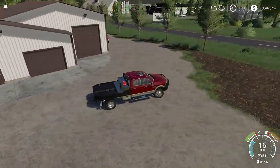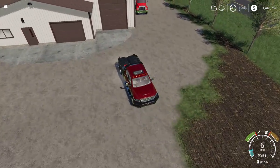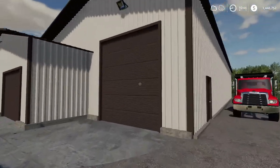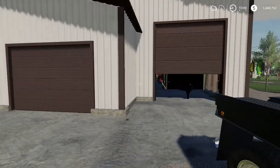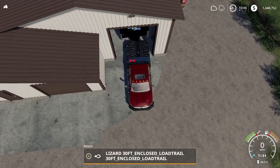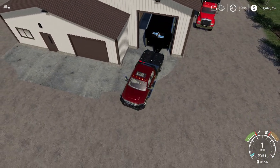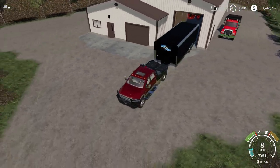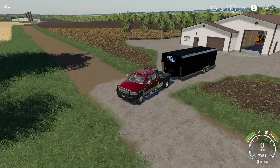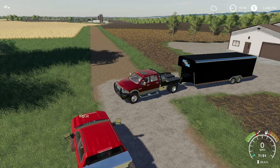We're gonna go to this big door over here and get the enclosed trailer. I'm gonna be using the enclosed trailer; he can pick whichever other trailer he wants. Pull this out, pull up a little bit so we can get mowers in. There's Big Cat — he's finally here.